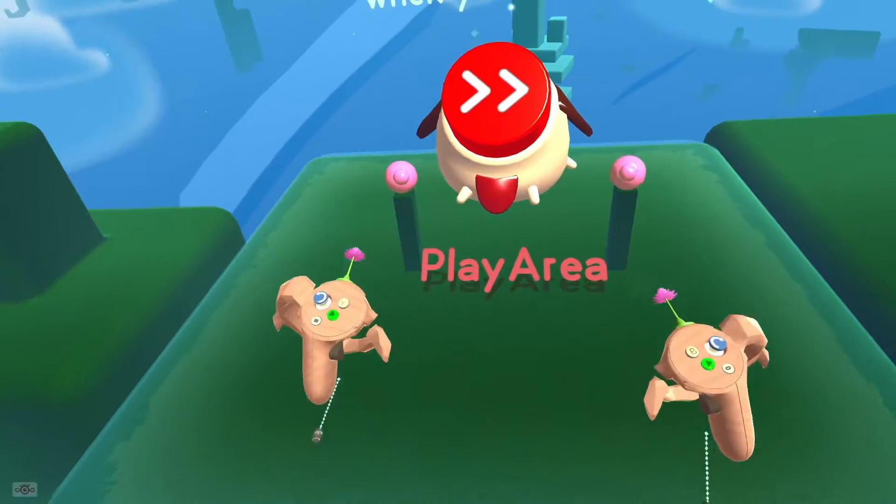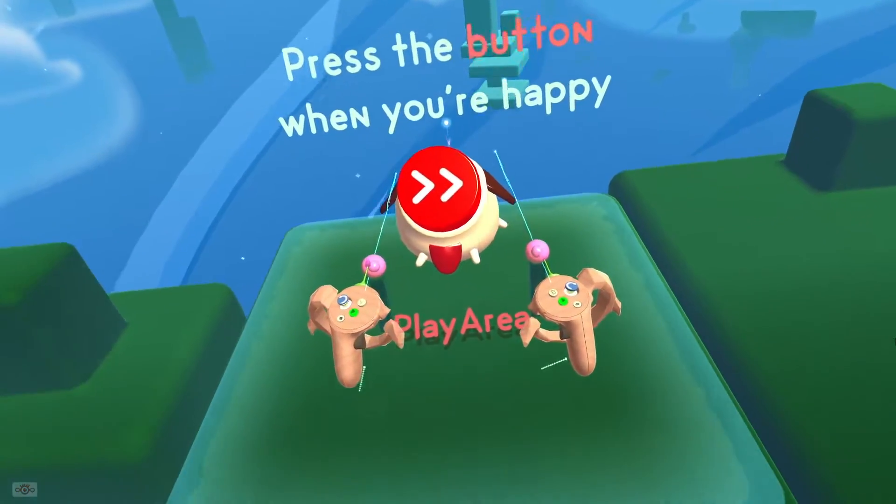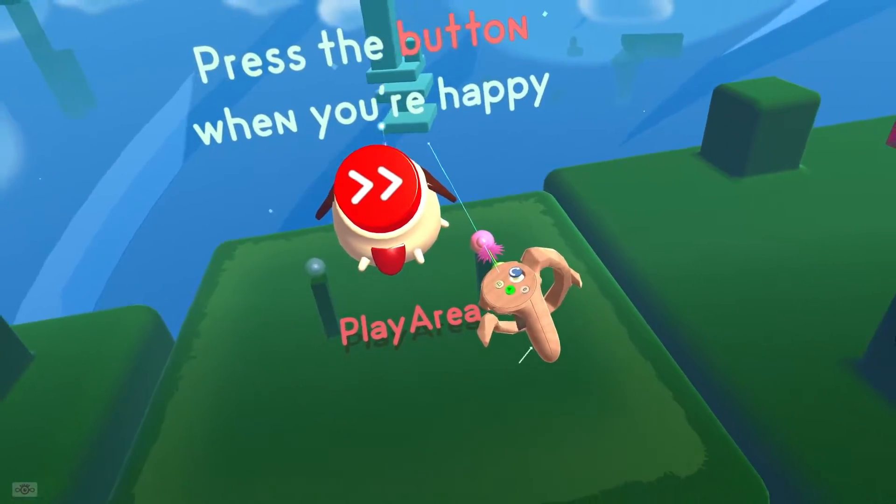The biggest one is in the name: Kaiju Update. This new update allows you to take the building island and rotate it, raise it and lower it, shrink it and expand it.